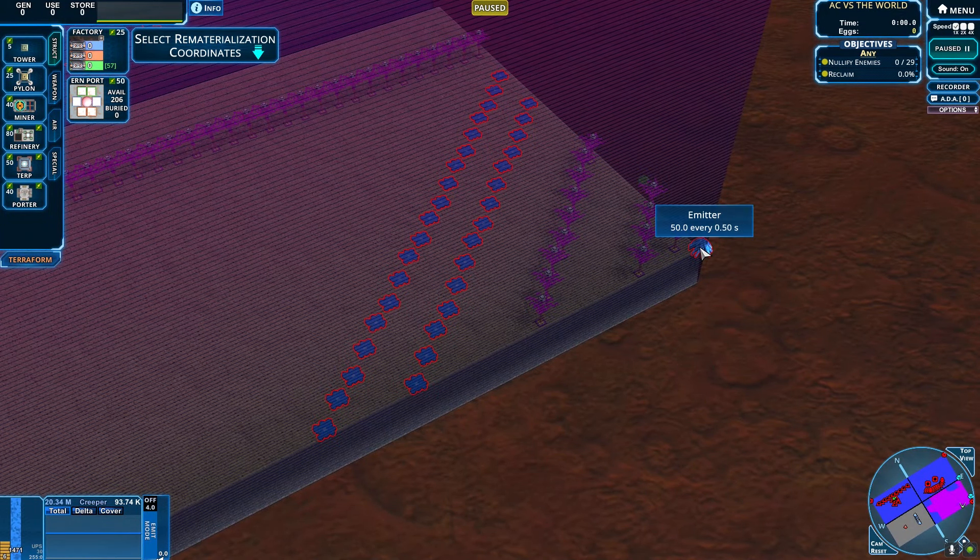I need to clear this out pretty fast if I want to get that green R. Who are these guys, just making all the crimson? This is a stash, crimson emitter, heavy — 50 every 0.5 seconds. Honestly, not too dangerous.